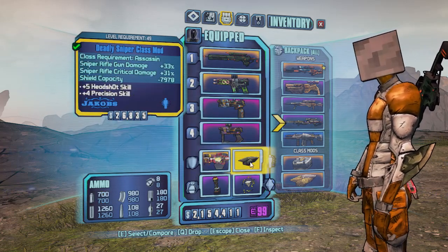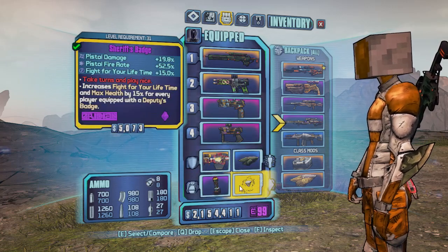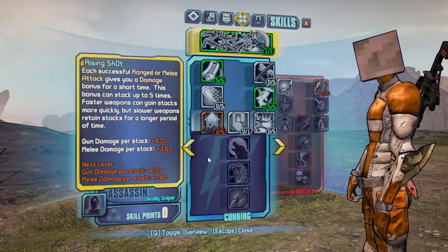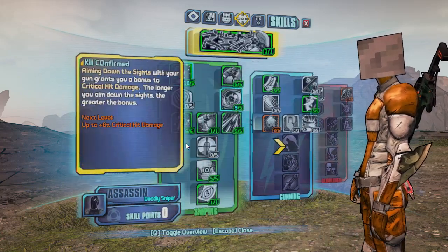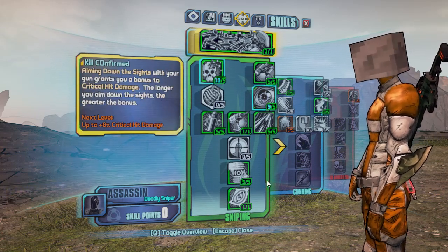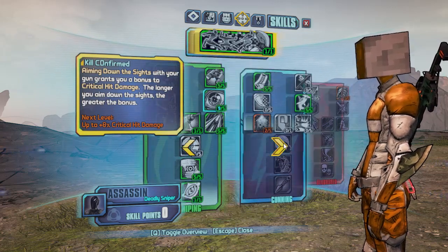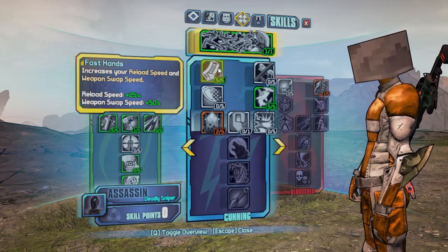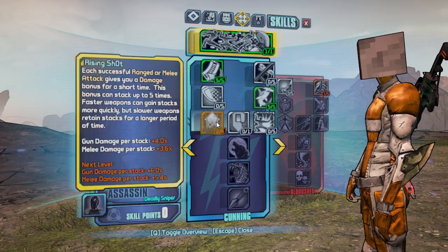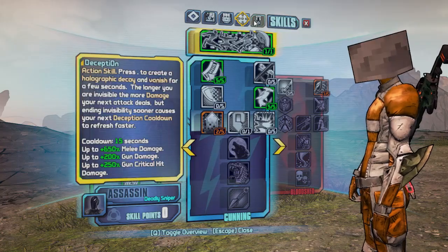For my class mod, I'm using this Sniper mod here — it gives me extra sniper crit damage and gun damage, so it's pretty basic. As for my skills, I'm specced almost fully into the Sniper tree, with only two areas not fully filled up with points. I also have a few points in the Cunning tree, going down into Rising Shot, because Rising Shot gives you an extra 4% damage for those two points. You can put more points in there if you want and take them from somewhere else.